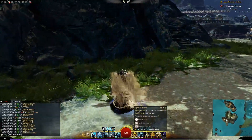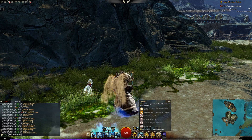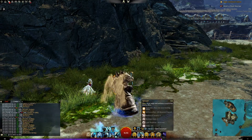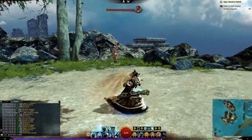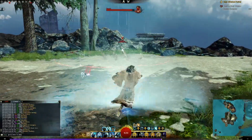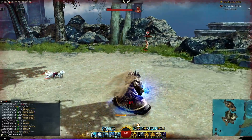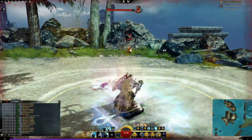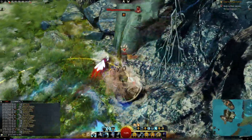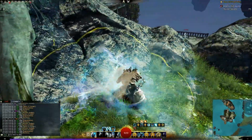The heal signet removes conditions. The next signet I really like has two charges — it gives you Aegis for 20 seconds, blocking the next incoming attack, plus 20 seconds of swiftness to five nearby targets. I use it sometimes to guarantee a finisher, or when I know a group is all hitting me at once and I want to make sure a particularly nasty hit — like a Berserker trying to one-shot me — gets blocked.